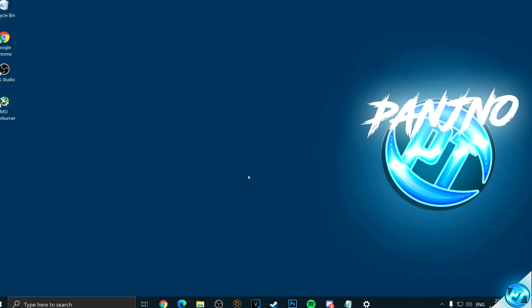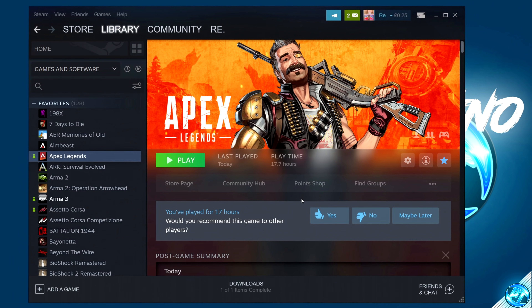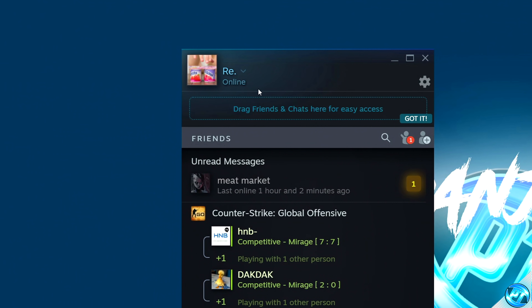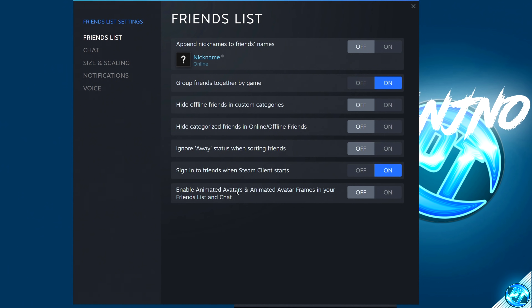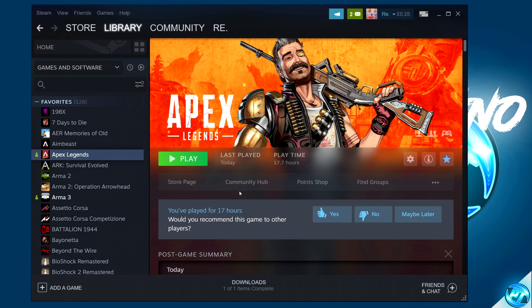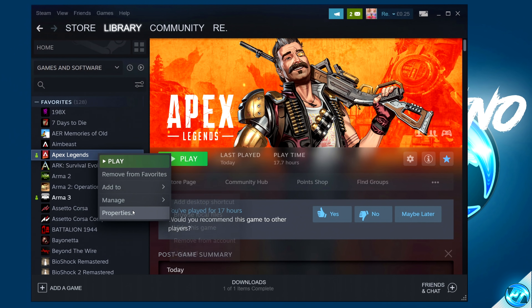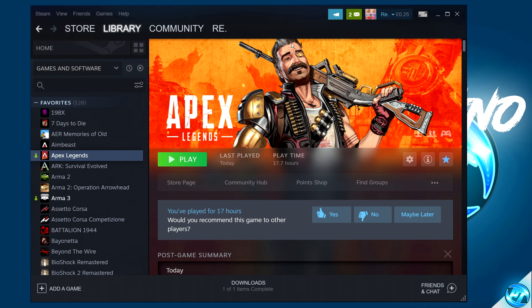Moving on to optimizing in-game launchers and other programs such as Discord. For Steam users, navigate inside Steam, go to your Friends and Chat list, click the Settings cog in the top right, navigate to Enable Animated Avatars and ensure it is turned off. It's also recommended not to use the Steam in-game overlay while playing Apex. To turn it off, right-click on Apex, go to Properties, navigate to Enable Steam Overlay In-Game, uncheck it, then exit out.